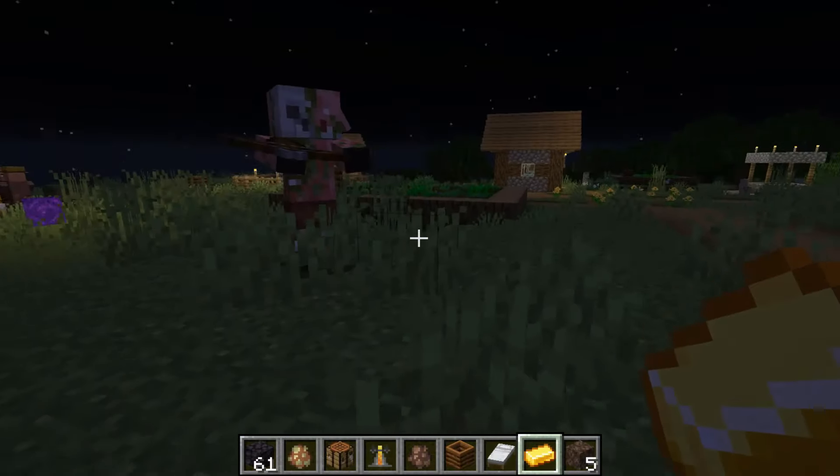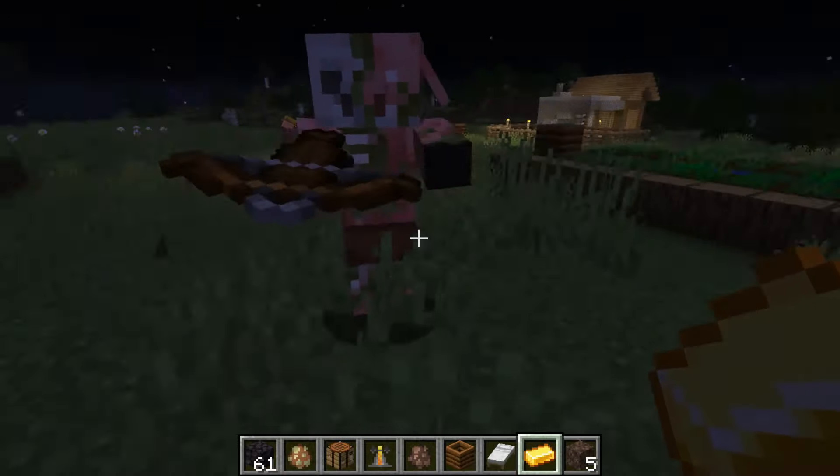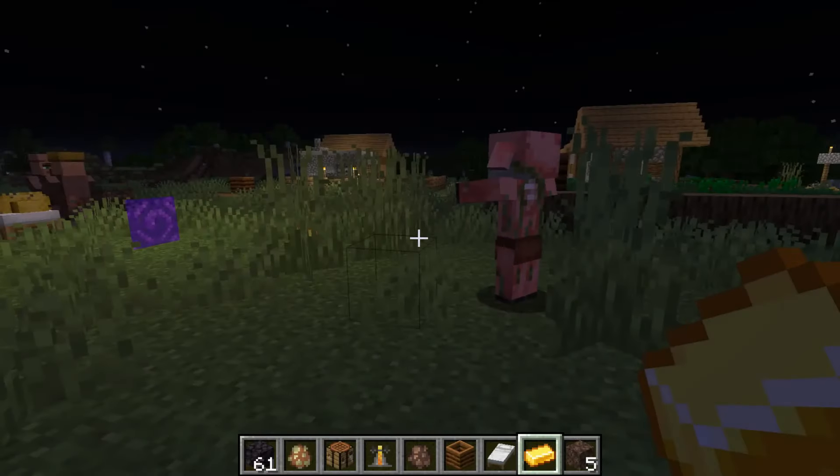Yeah, he did keep his crossbow — look at this. This might be a bug, I think this is probably a bug, because I don't think a zombie pigman should have crossbows.